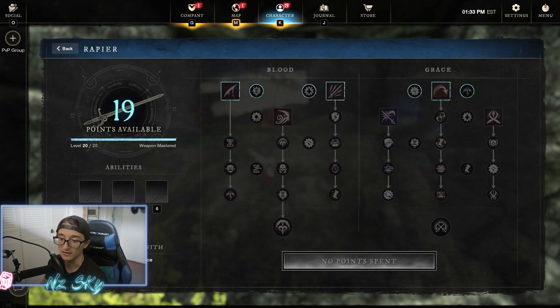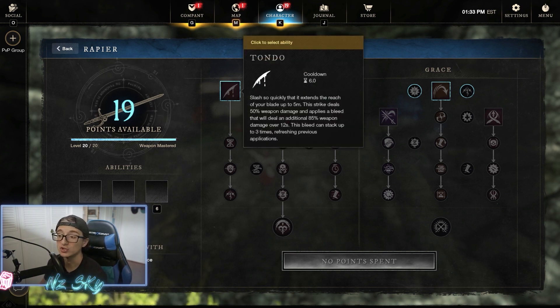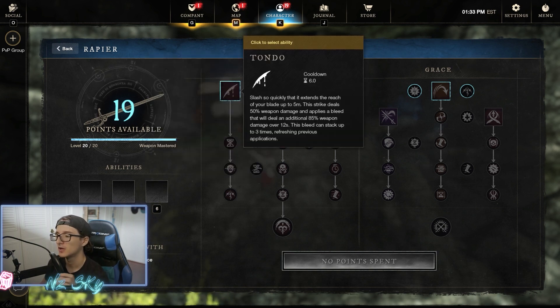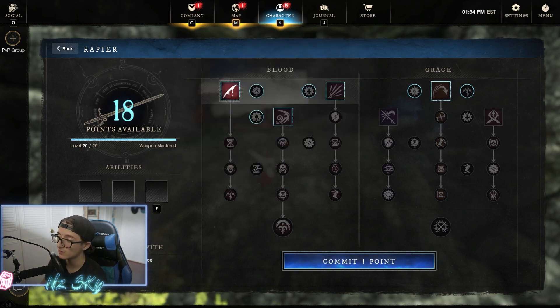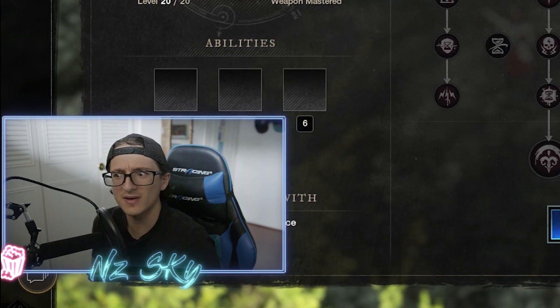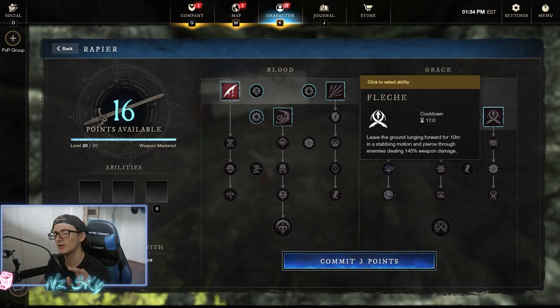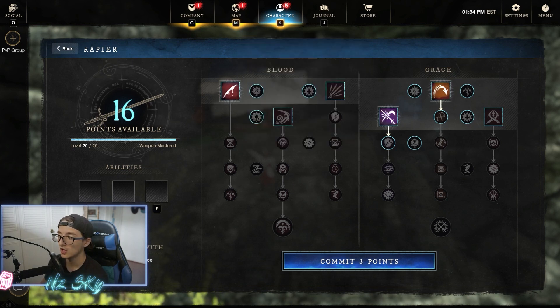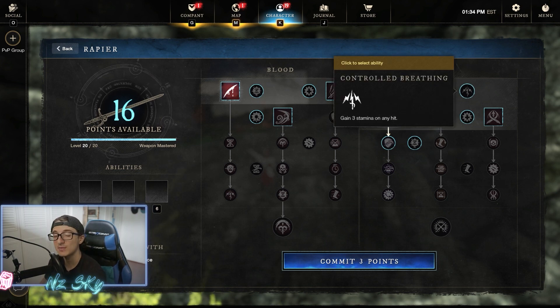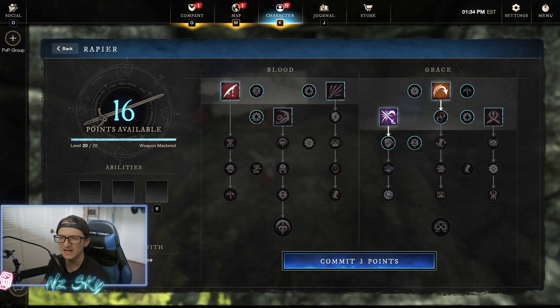Now let's move on to the rapier. I know what you're thinking — oh, he's going to go over a basic rapier tree. Not this time. I've been using Tondo a lot and I'm going to give my case on why I think it's so good right now. For this build we're going to grab Tondo, Grace, and Riposte. I know what you're thinking — no Flesh Wound, how am I going to get away or get backstabs? Tondo is so strong due to the Swiftness perk being fixed, as well as Refreshing Strikes which reduces all rapier cooldowns by 1% on any hit, and Control Breathing which is 3 stamina on any hit.